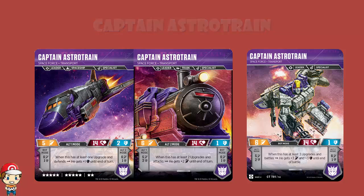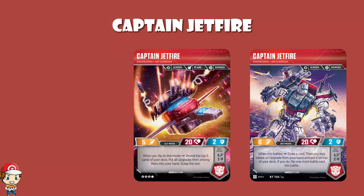Captain Jetfire — when you flip it into alt mode, you reveal the top five cards of your deck, put all the upgrades from among them into your hand, and scrap the rest. What if you've got fewer than five cards in your deck when you flip Captain Jetfire to alt mode? The answer is you reveal as many as you can, put them to one side, shuffle your scrap pile to remake your deck, and then keep revealing until you've revealed five.